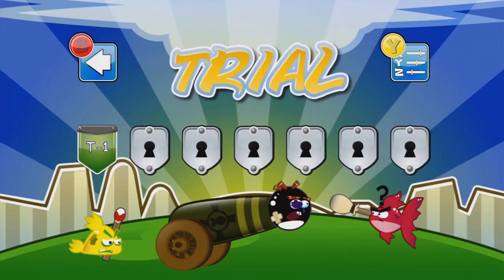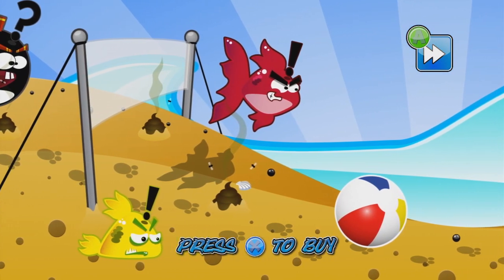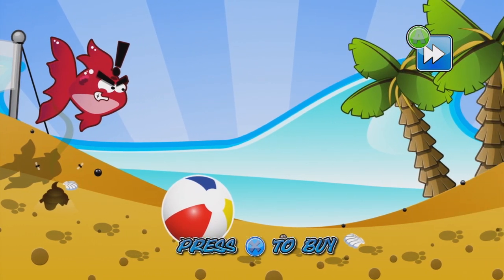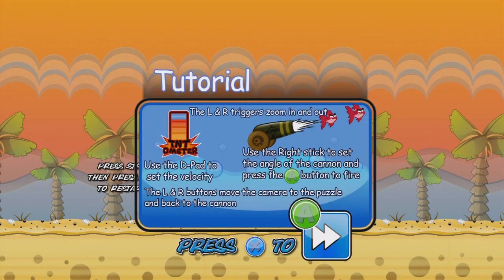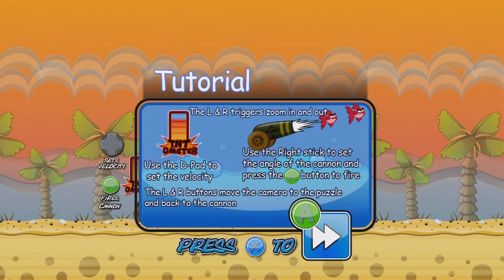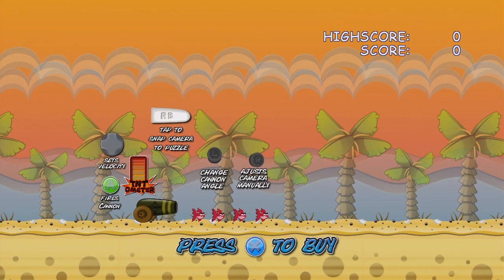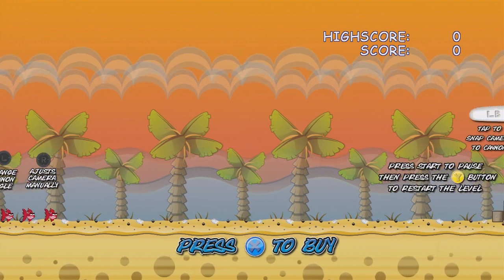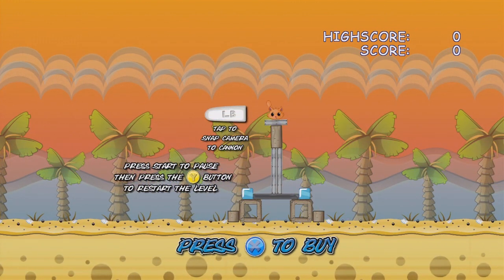T1, not sure what's going on there. We've got some mean-looking fish, a beach, 'press A to skip' — whatever that is. Tutorial: the L and R triggers zoom in and out, use the d-pad to select the velocity, use the right stick to set the angle of the cannon, and press A to fire. The L and R buttons move the camera to the puzzle and back to the cannon. Change cannon angle with the left stick. Press start to pause and press Y to restart the level.